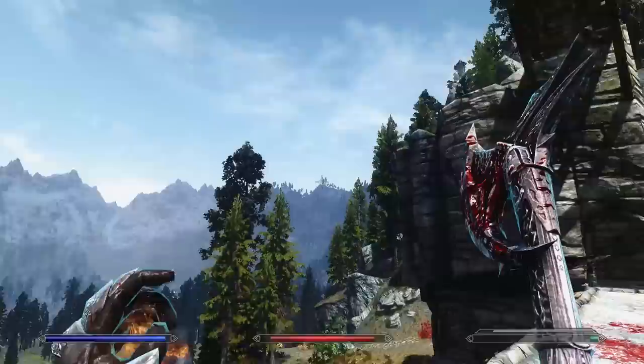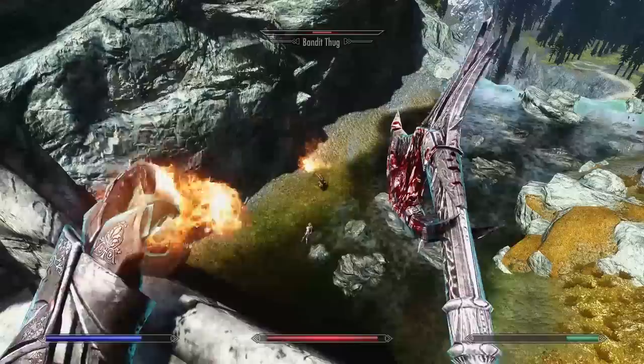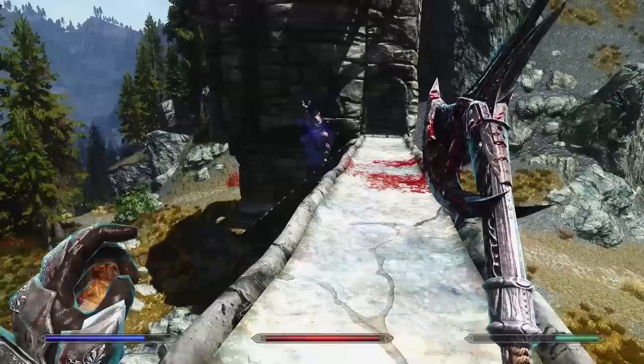Now let's get into the stats, standing stone, and race choices — this build will have a backstory as well. For the battle mage, the main race we recommend is Breton, but High Elf and Dark Elf can also work quite well. We recommend Dark Elf for the great starting skill bonuses to battle mage skills, and High Elf for the magic skill bonuses, plus 50 magicka and the Highborn ability.